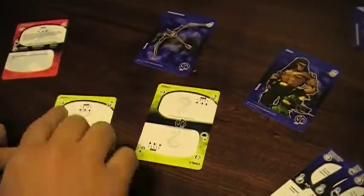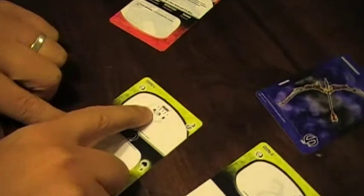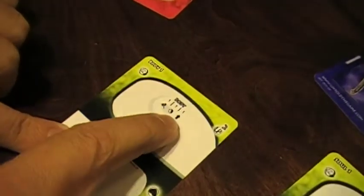We've got a body card here and a soul card — we'll just play with the body. This is body level one: it costs two untold points, it's a story swap, and it gives you body attack one, body defense one, and body boost one.